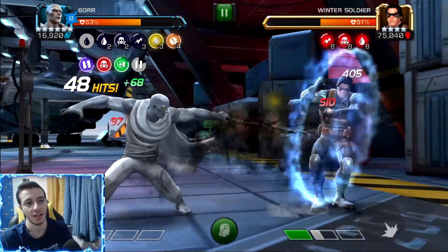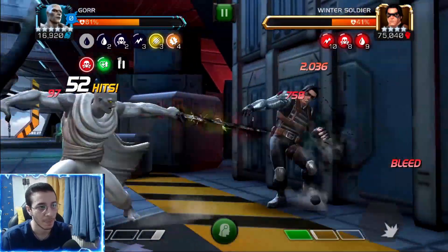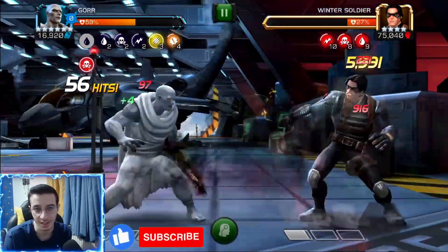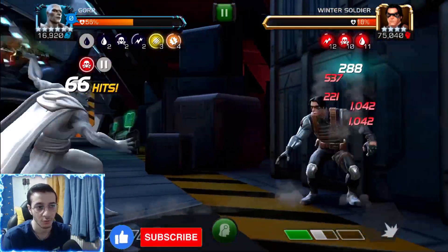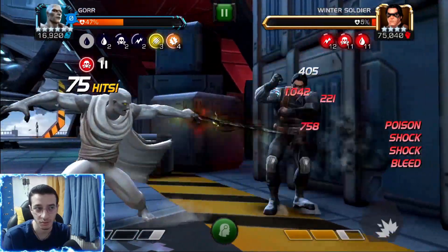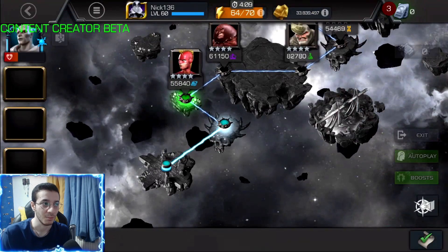We've got like eight, seven, and seven stacks right now. Let me tell you how we apply those. You have bleed, poison, and shocks on yourself as buffs and you start the fight with bleed. Then if you do light-ending combos you go from bleed to poison, from poison to shock, and from shock you start back over with bleed again. If you have two of each — two bleeds, two poisons, two shocks — with your second medium attack you apply two of those debuffs to the defender. So you could apply two poisons, two bleeds, and three shocks on the defender with a single second medium attack, and that's really effective.